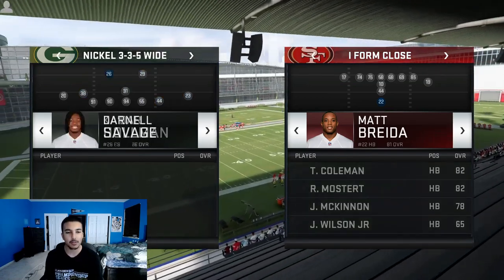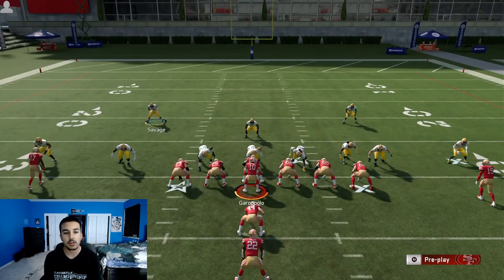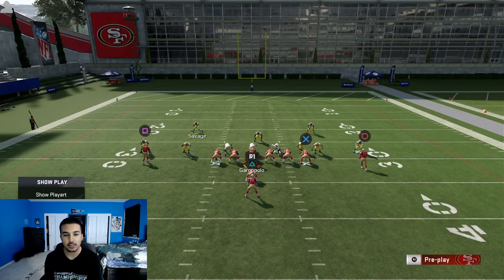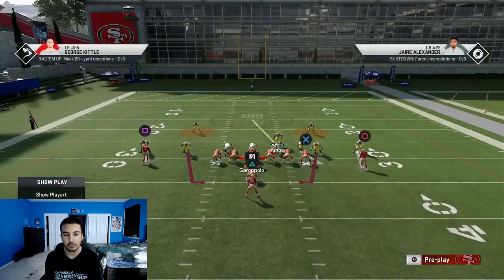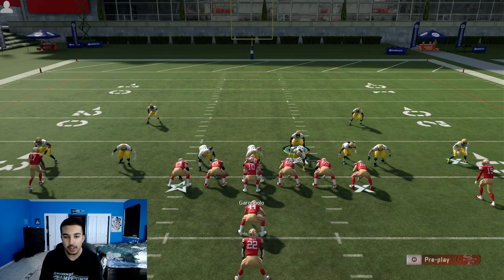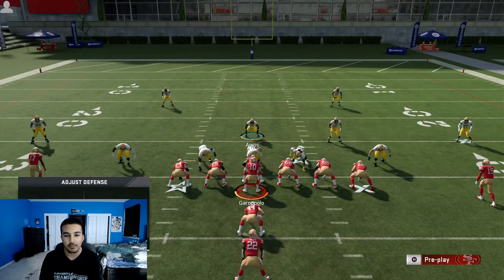First things first — come out in Cover 2. The main thing here is run defense. Spying your safeties may be difficult, but you're not going to give up any runs with this setup. Spy both safeties, press, crash your d-line down, blitz all linebackers, and contain them. For any stretch play, you want to sit just outside the d-lineman's hip and shoot that gap. I have two controllers so let's see how this goes.